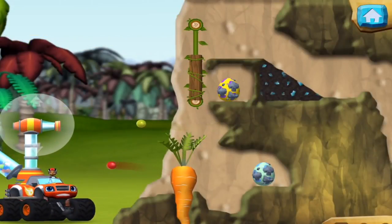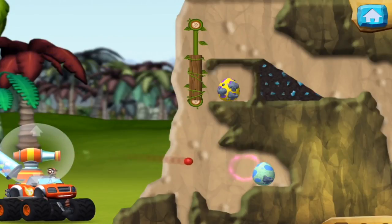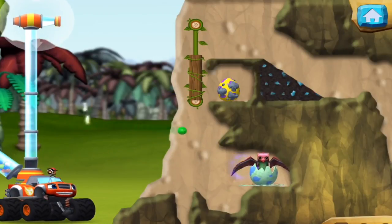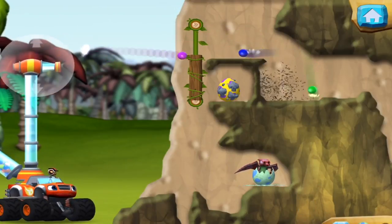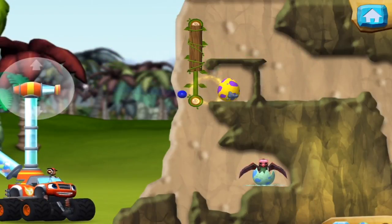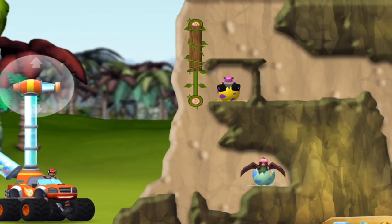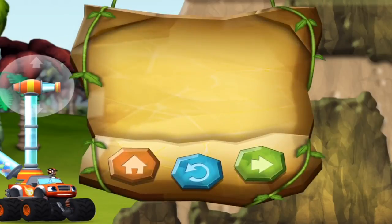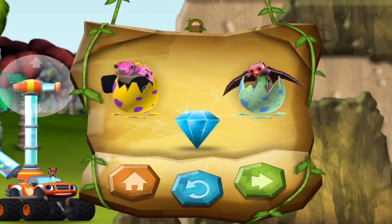Slide this wall to make a path for the bouncy balls. You found the prehistoric gem! We rescued another baby dino. You rescued two baby dinos and you found the hidden prehistoric gem.